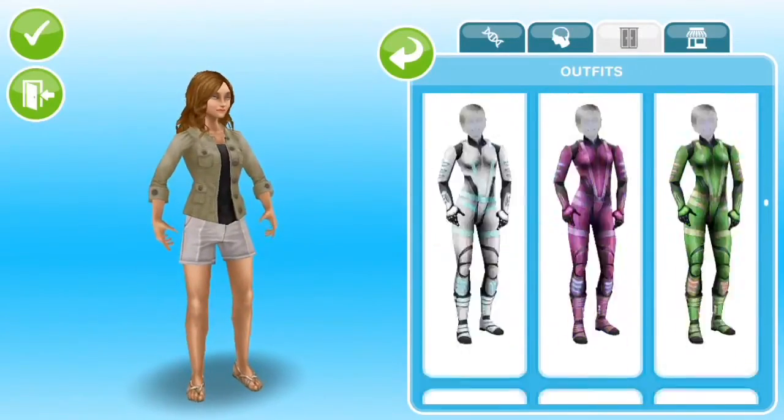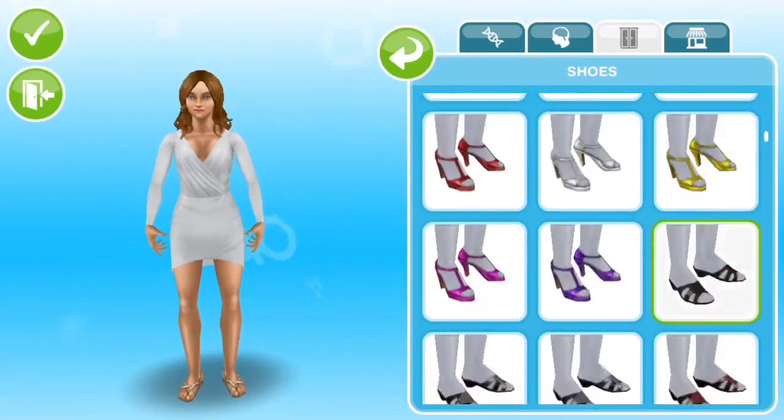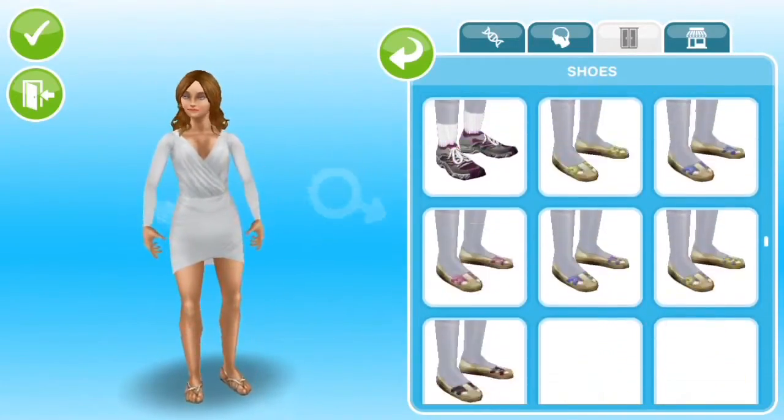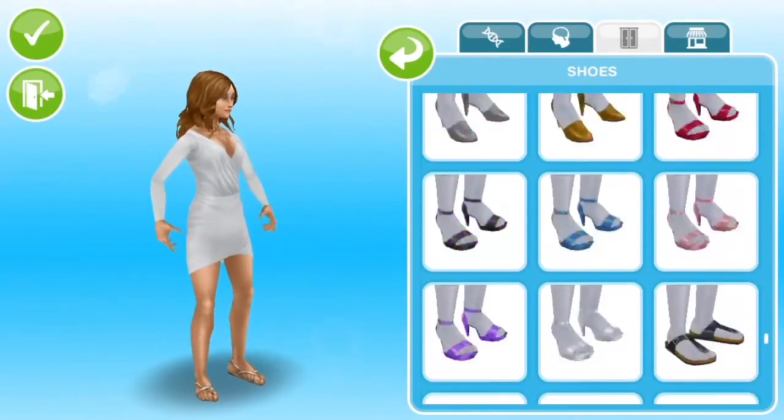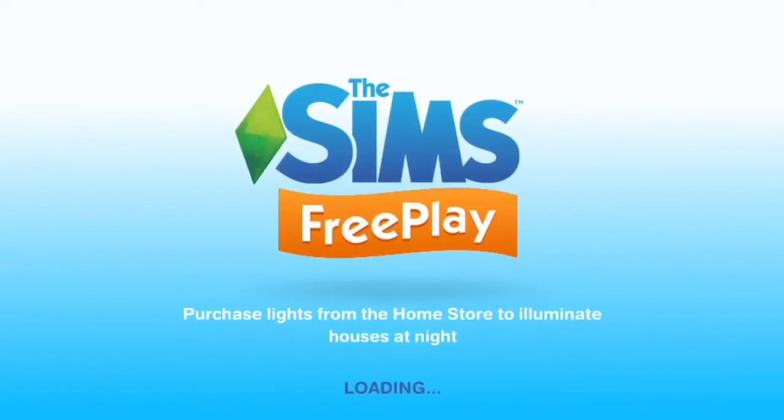So I just went to the wardrobe store and bought these white laced strapped high heels — I have no idea what they're called, so I'm just going to call them 'laced around.' I bought them in the store for 15,000 Simoleons and added that into my Sim because that is how close I could get to the original Khloé.